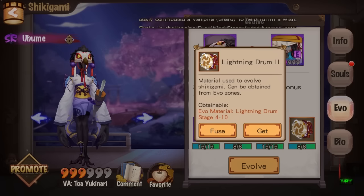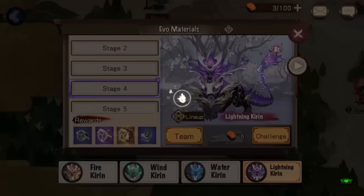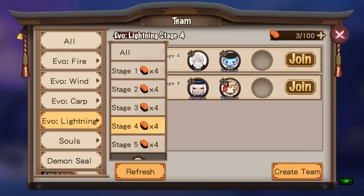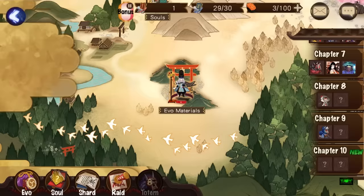To farm them you can either fuse or go get them. If you hit 'Get' it'll bring you to the Evil Materials dungeon where you can farm it. Going solo costs 6 action points per run, but hitting Team for the same stage only costs 4 action points — so co-op is cheaper and might be faster if you're with higher-level players.